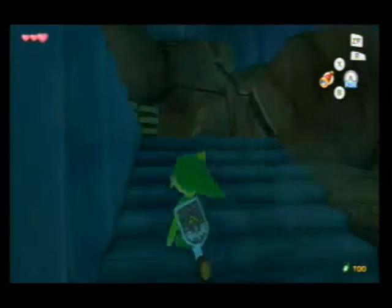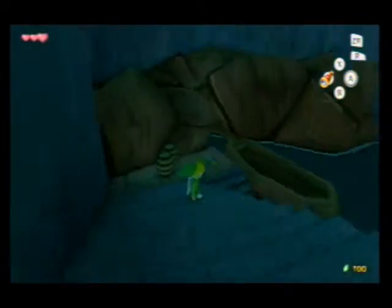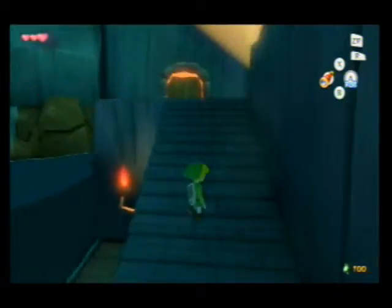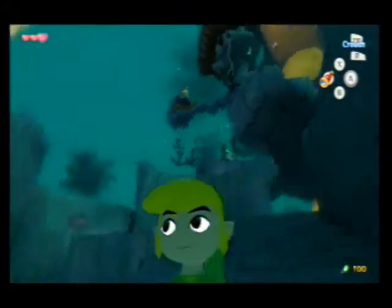Hey guys, it's FireSnakeX8 here and welcome back to some more Legend of Zelda: Wind Waker HD. Last time we went upon Tetris boat and got ourselves the delivery bag. So now we're here in the Forsaken Fortress to go save our sister, which is up there where the seagulls are.